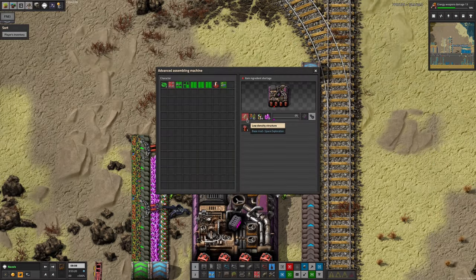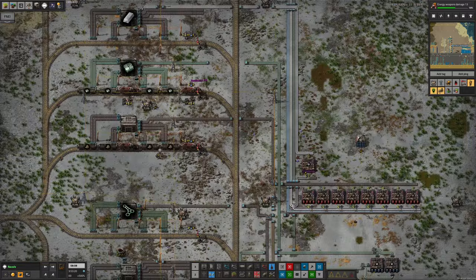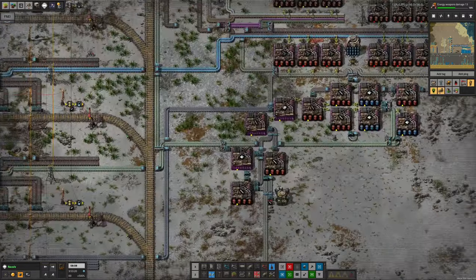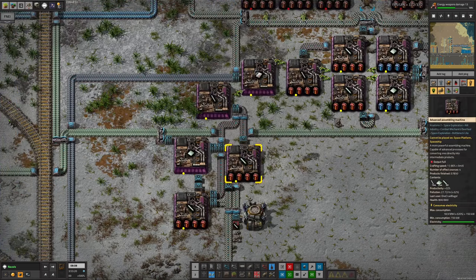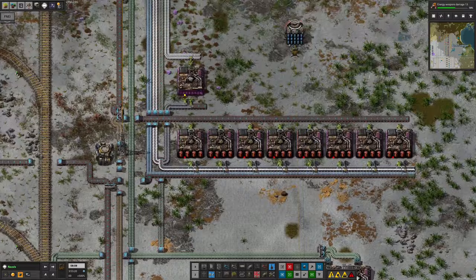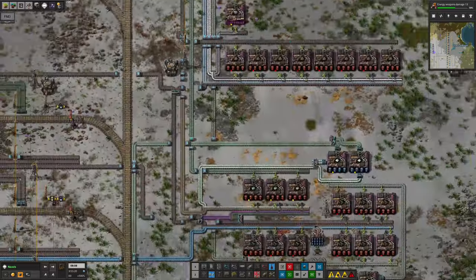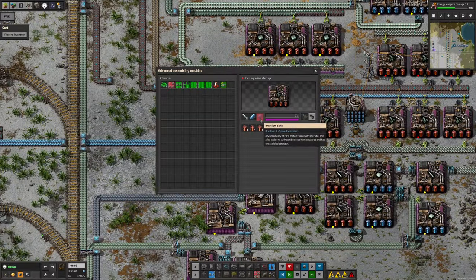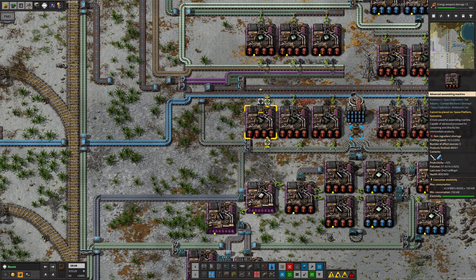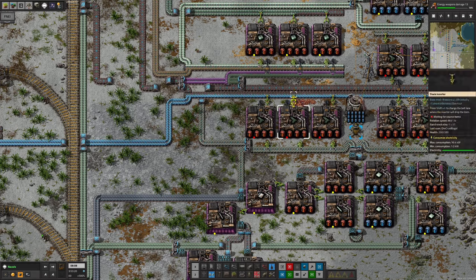I bet that's due to a low-density structure problem. I thought it was going to be the imosite crystals, but no — it's the low-density structures, which are supposed to be made over here in the beryllium products area. We've got the supplied beryllium coming in and we're making beryllium poles, beryllium scaffolds, beryllium bulkheads and so on. Because these take a large quantity of beryllium scaffolds, we thought we might as well make them up here as well. However, we're not making beryllium scaffolds at the moment because we've run out of immersium plate.